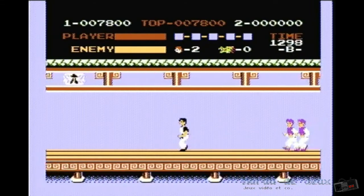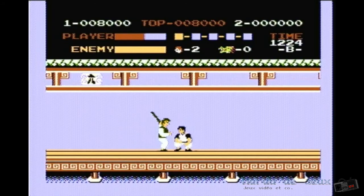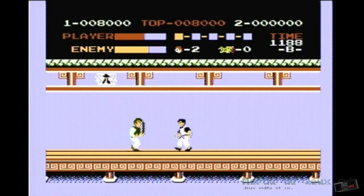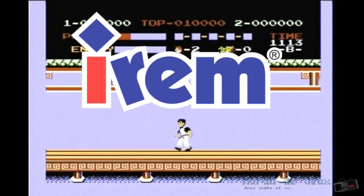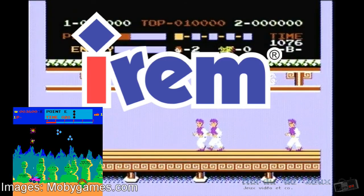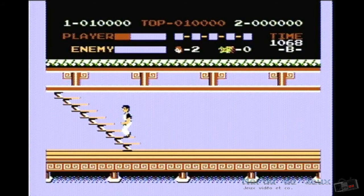Kung Fu est un jeu de combat paru en 1985 comme titre de lancement pour la NES. Cette version est issue de Kung Fu Master paru à l'arcade par la compagnie Irem, à qui l'on doit des classiques tels que Moon Patrol, Vigilance et la série Air Type. Irem était surtout connu pour la grande difficulté de leurs titres. Heureusement, la version NES de Kung Fu Master fut développée par Nintendo et a donc vu sa difficulté baisser d'un cran.